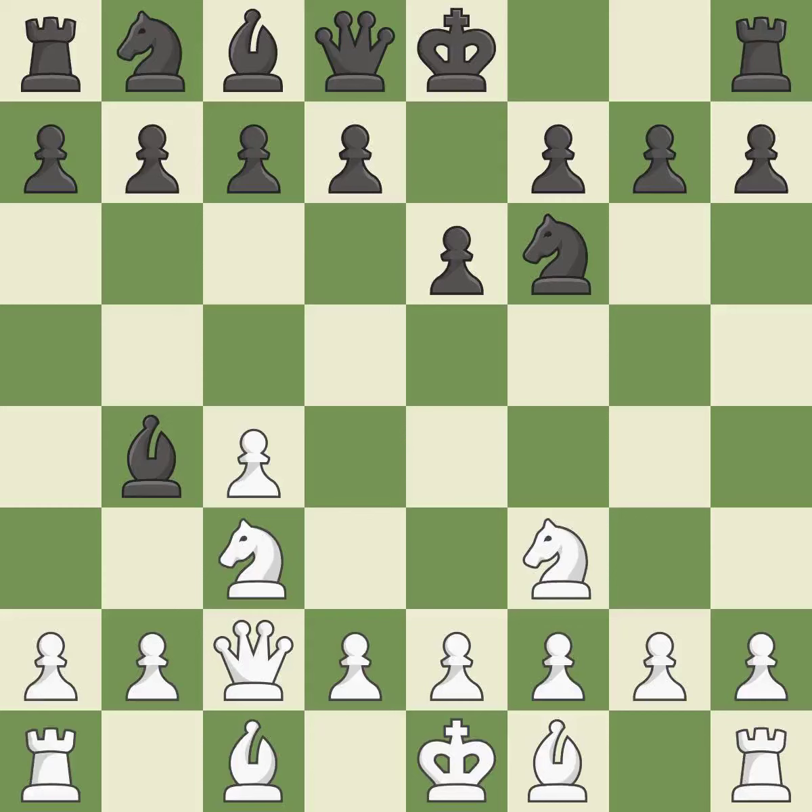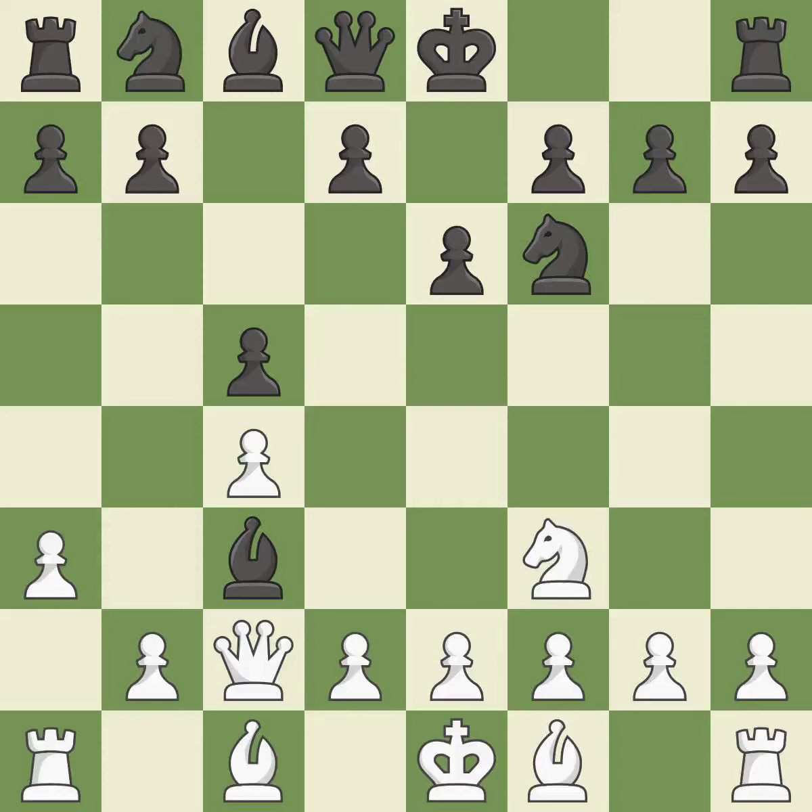Bb4 develops the bishop, attacks the knight on C3, and prepares castling. Qc2 develops the queen, protects the knight, and controls the B1-H7 diagonal. A pawn kicks the opposing bishop, forcing it to move or risk being captured.